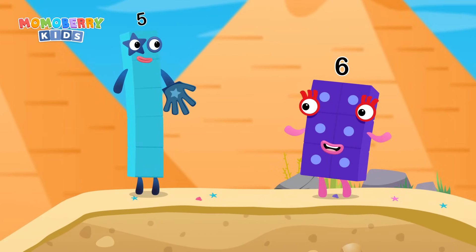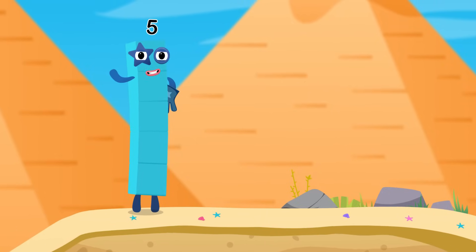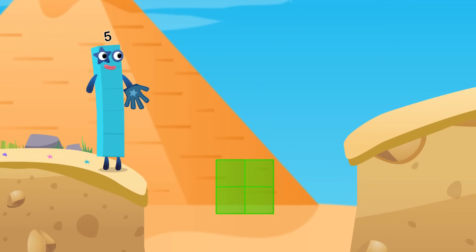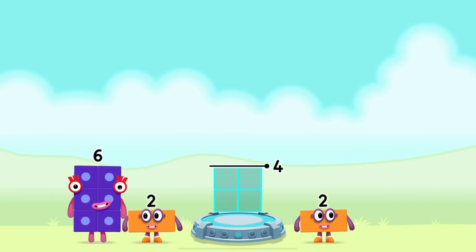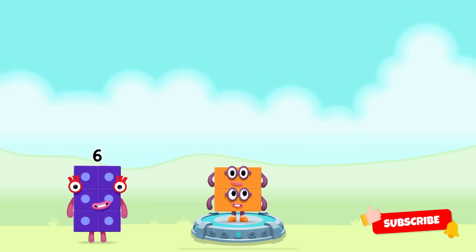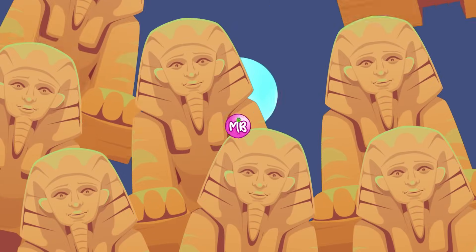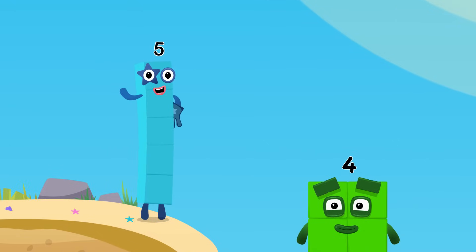We've got an exciting challenge ahead — this one's all about subtraction! We need to subtract some Number Blocks to reveal a new character. Ready? Let's subtract and see what we get! Two plus two — you got it! Two plus two equals four! I am four! Have we met before? Wow, that was awesome!